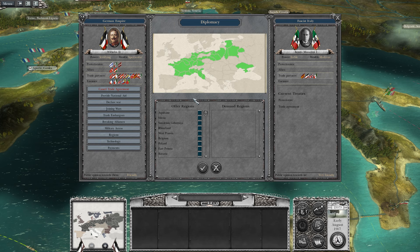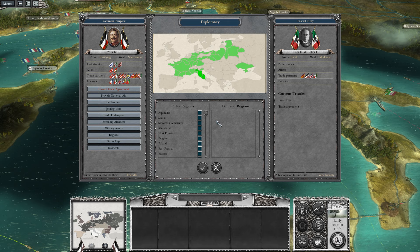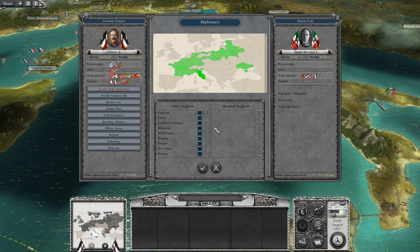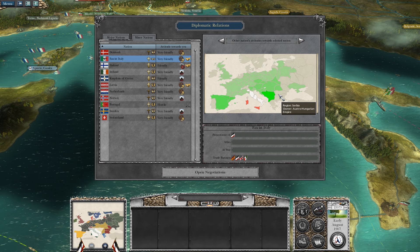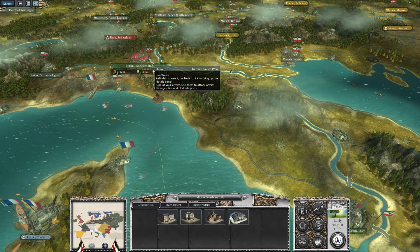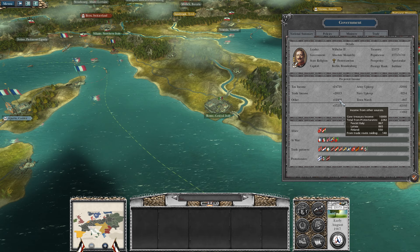Fascist Italy, I'm going to give you two regions - Rome and the Milan region. I'm not going to give the Austrians anything just yet because Austria is not my protectorate, so that would be a complete loss of income. Now Italy controls not only Napoli but Rome and Milan as well. I'm going to get rid of these troops. My economic situation is basically unchanged - we won't see an increase from Fascist Italy just yet, but that is going to come.